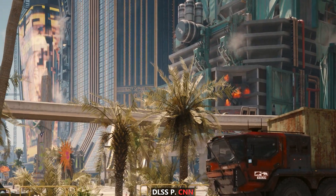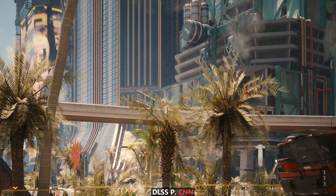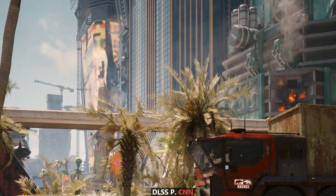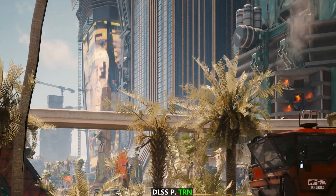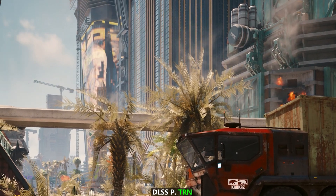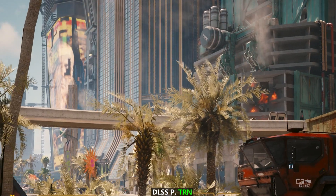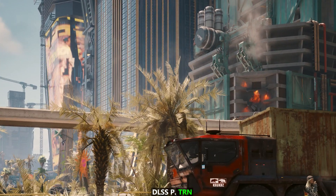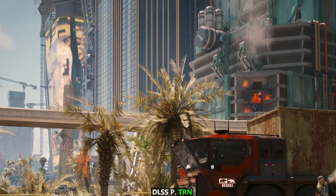I want to say that even the old model DLSS Performance actually looks pretty good. But what about the transformer model? Let's go ahead and turn the transformer model on now and take a look at the same leaves. It looks like the transformer model definitely improves on the ghosting itself, and even the flickering a little bit, although we still have a little bit of flicker — we are upscaling from 1080p, by the way. I'm wondering how this will look to you guys because YouTube tends to compress the footage, but that's why I'm trying to zoom in at 200%.